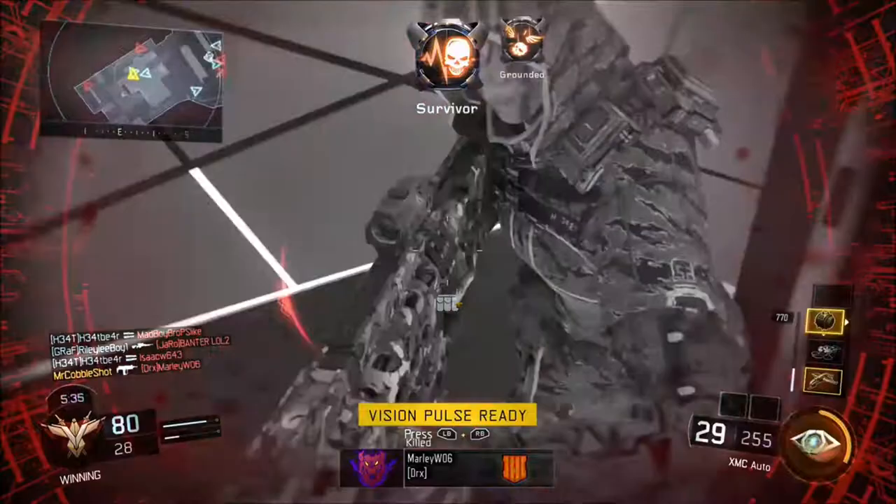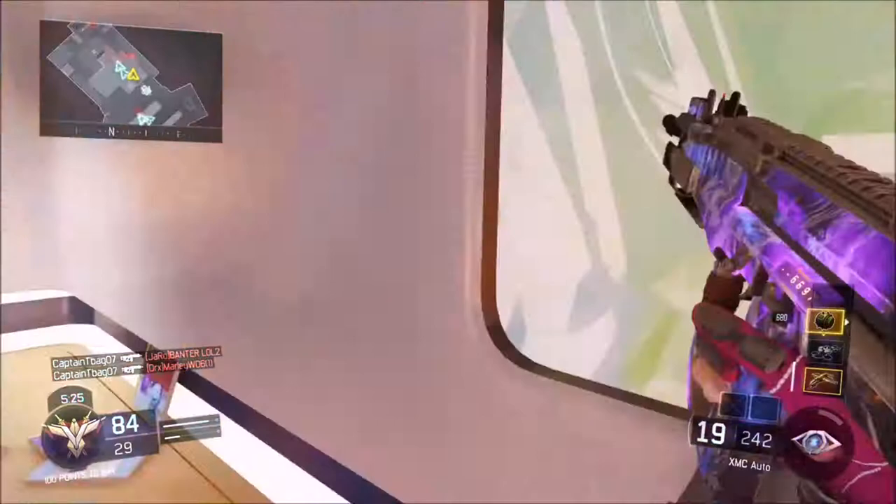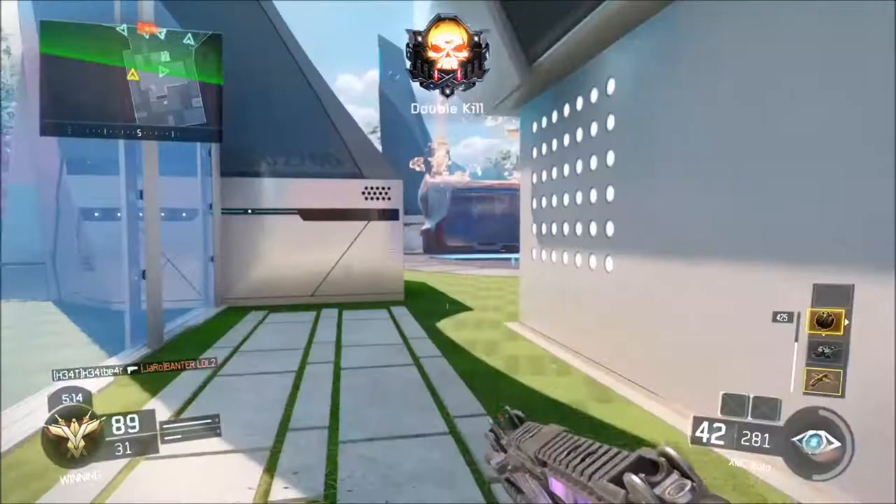This guy gets right in my way and doesn't move. I thought he was dead — I would have murdered him if I'd got killed then. That's something that happens quite a lot in Black Ops 3. People get in your way a lot. Somehow in Black Ops 3, with all the jumping and wall running, people get in your way more than any other Call of Duty multiplayer. Somehow. I don't know.